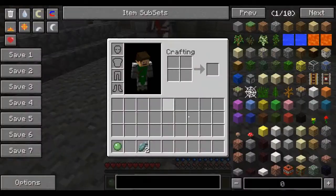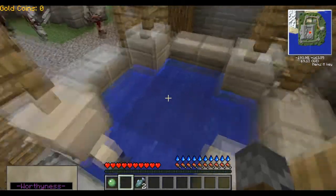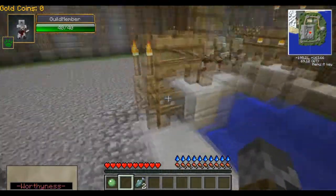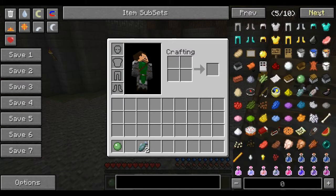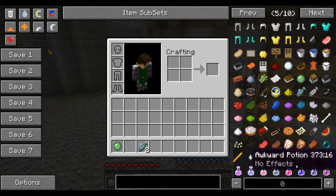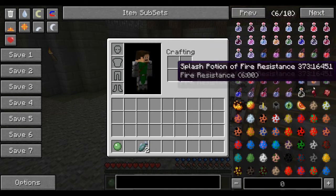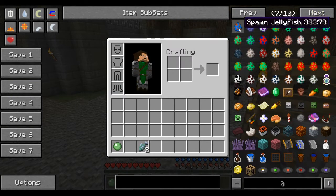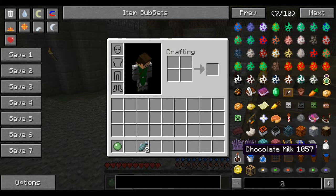I have the Thirst mod — above my hunger bar there's a thirst requirement. It's pretty tough to find water because I need to find it soon. In Not Enough Items you can see items like fresh bucket of water, chocolate milk, milk bottle — and coins, which are for the kingdom mod.